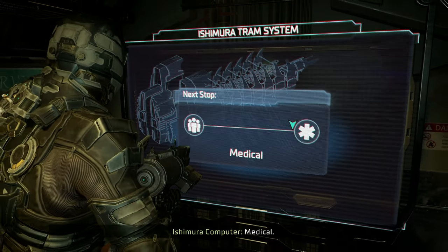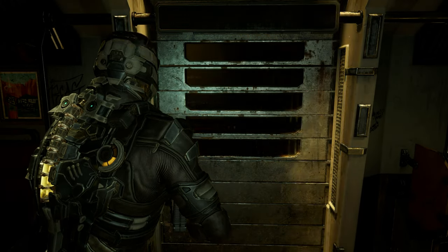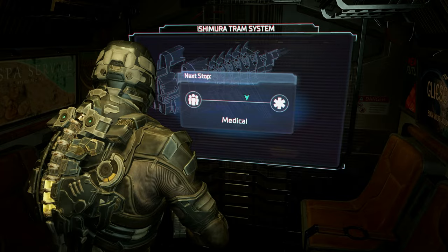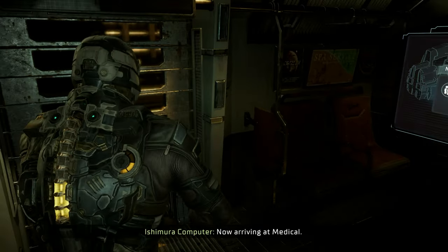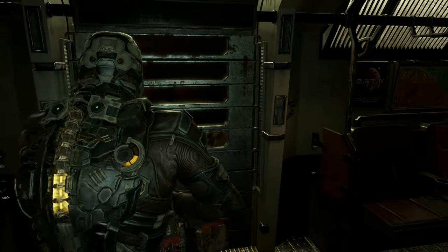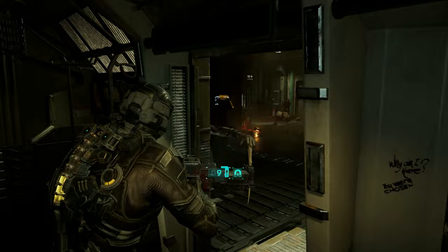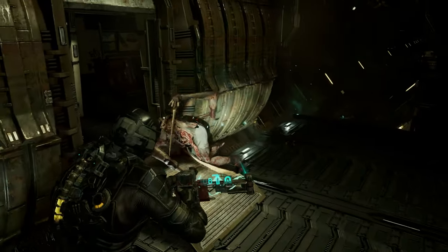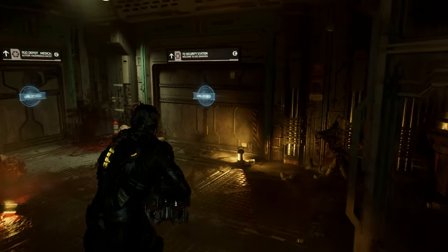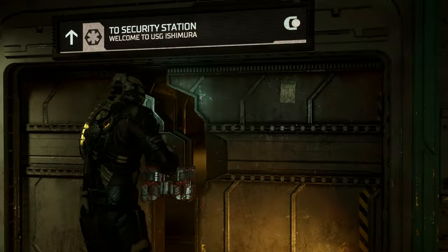What's going on everybody, BrokenGamesHDR back at it again with another video. Quick video, just going to show you how to get to the sixth floor in the medical area in Dead Space Remake. I had trouble finding my way back to this area, so I assumed some people might also — or maybe I'm just an idiot. Most likely you'll go to this area once, but when you try to backtrack it becomes a little bit hard to find if you're just using the map.